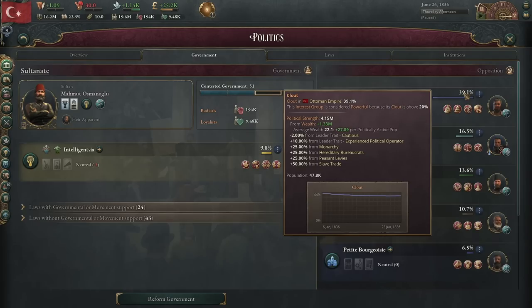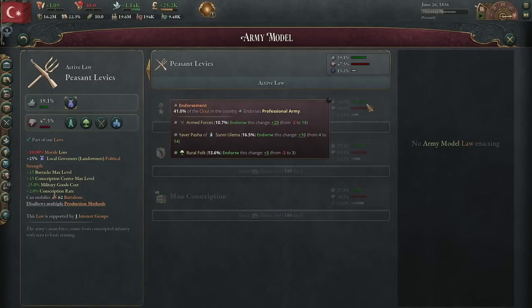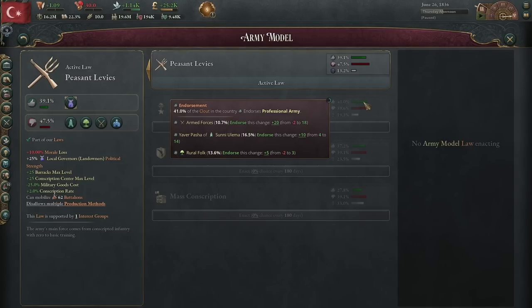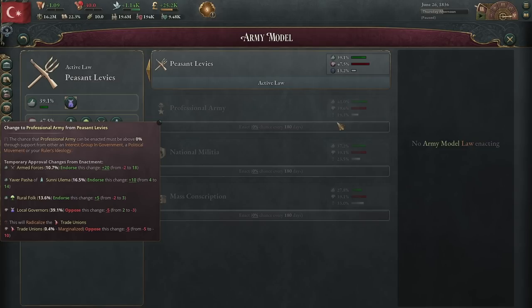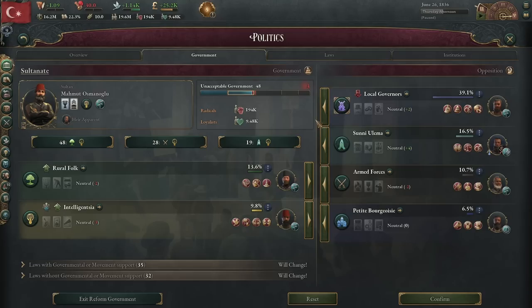There's pretty much no way you're going to change monarchy anytime soon, so we are going to target the three laws of hereditary bureaucrats, peasant levies, and slave trade. The easiest one to change first is probably peasant levies, as it is actually more popular than not to change over to a professional army. The problem is getting people who support this into the government. We are going to reform our government and put the rural folk in, which will decrease our legitimacy slightly but still be enough to pass laws.